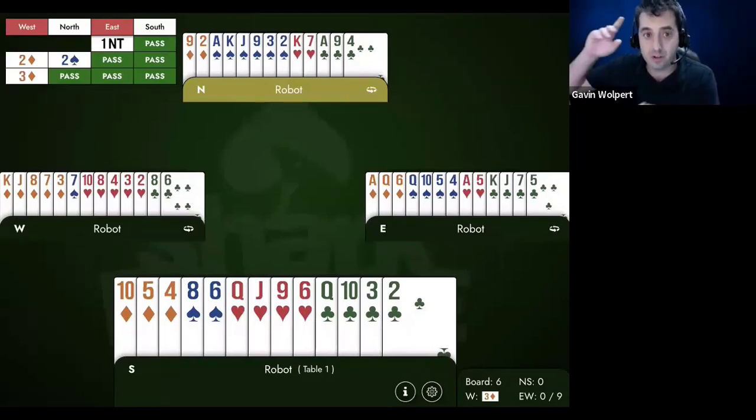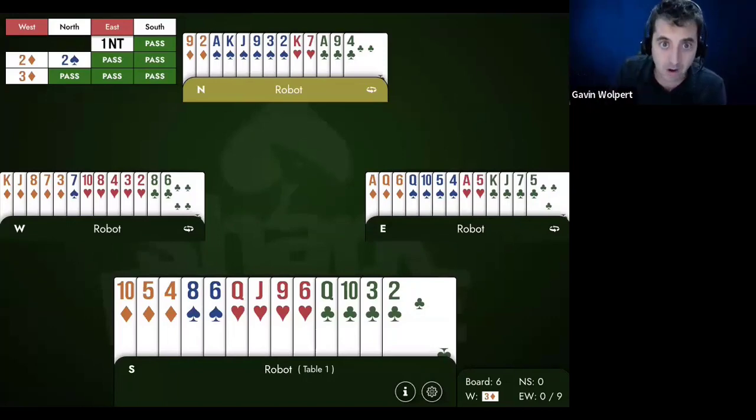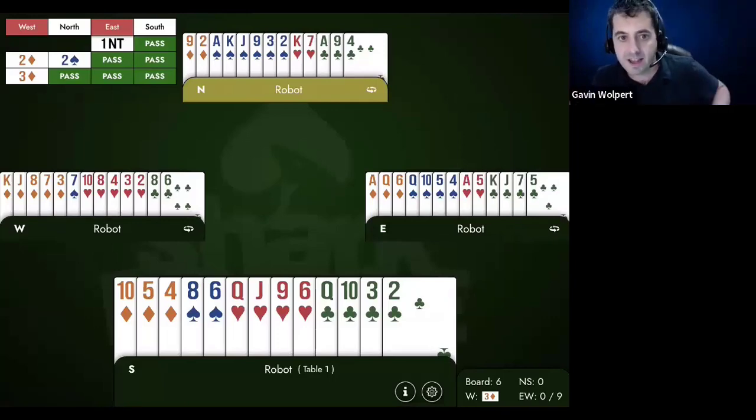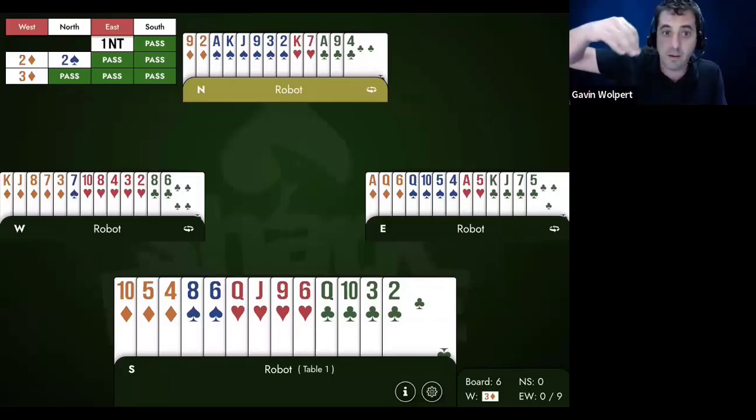That's one of the subjects of our class. We're going to talk about Stayman when they double Stayman, when they double our transfers, when they overcall over our transfers, when they overcall over our Stayman — going through all of that. A double there would say I have game-going values, like eight or nine points plus — I was at least inviting, sending it to game. It's next Friday, called 'More No-Trump Interference,' and you can sign up on upcoming classes on my website.